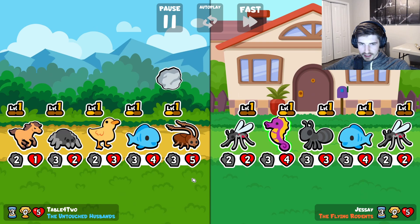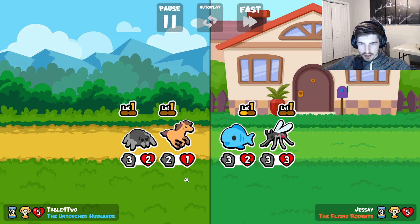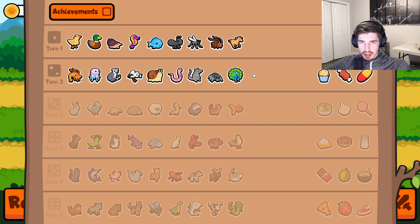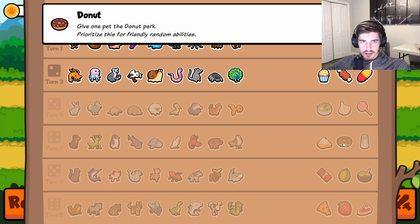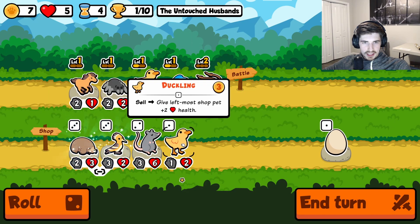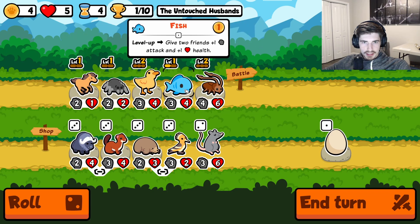So my plan for today is going to be a little different. The plan is we're going to try to get a whole heck of a lot of health on a peacock early, which is just good on its own. And then scale into a donut peacock with a walrus. You see where I'm going with this? I think it could work — I have a good feeling about this.